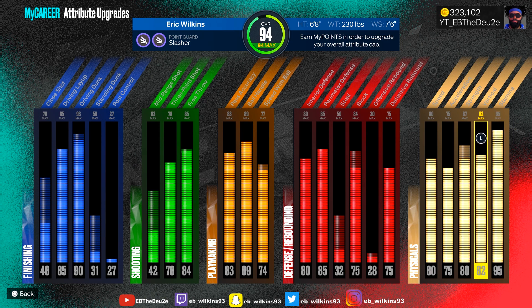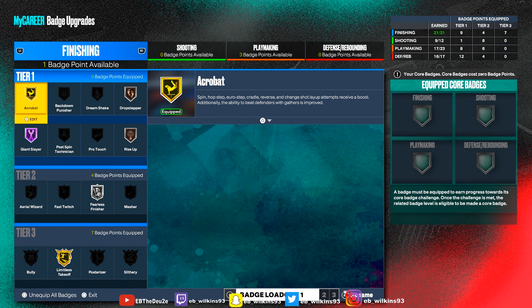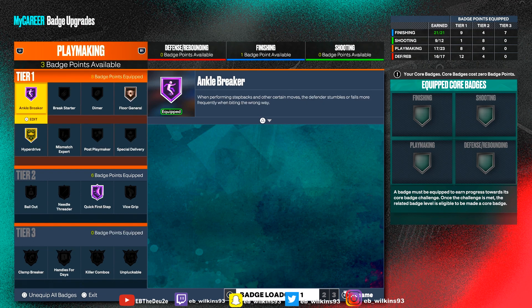Most physicals are pretty much maxed out except strength is at 80 and vertical is at 82 — that's why I'm getting those snags on rebounds. I got 21 finishing badges, 9 out of 12 on shooting, 17 out of 23 on playmaking, and 16 out of 17 on defensive — almost maxed out on those too. I even got a badge of the week from another game. Hopefully y'all enjoyed this video — hit that like button, subscribe if you're new, hit that bell for notifications. If you want to see the jump shot video I'll leave it right here in the middle of the screen. Catch y'all in the next video.